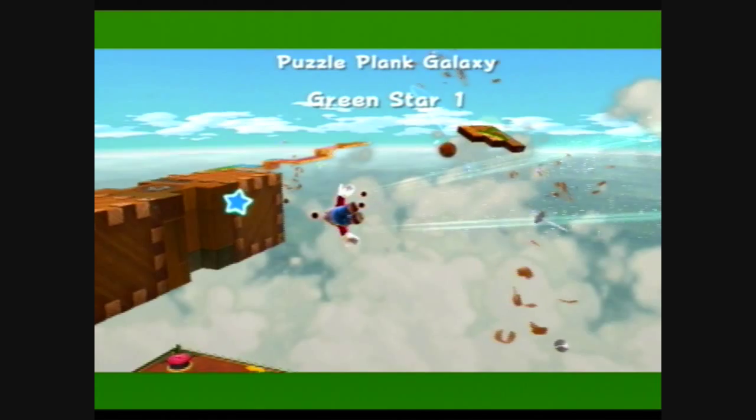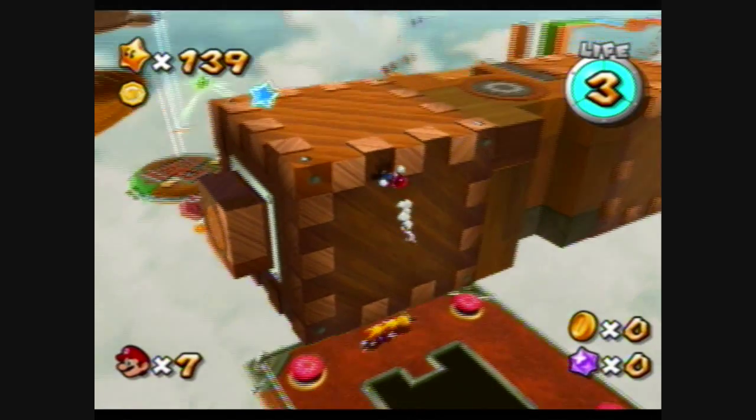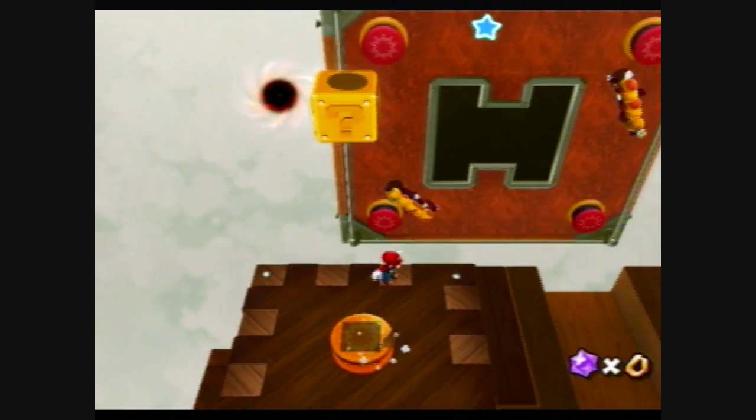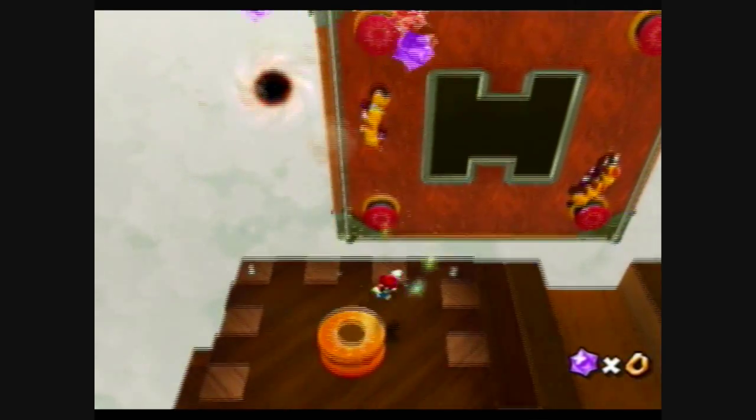Green Star Number One is right near the beginning of the level — right over there! You need to ground pound onto this ground pound device, onto the spring, and jump on top of the question mark block!